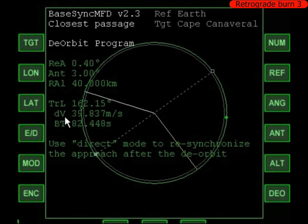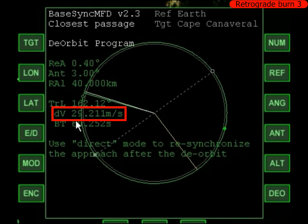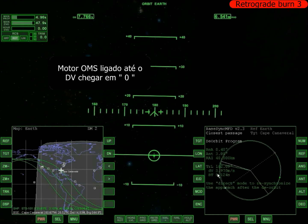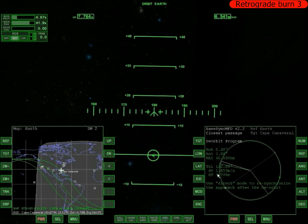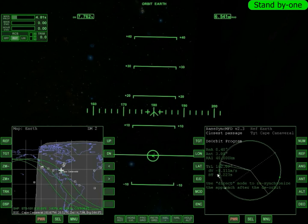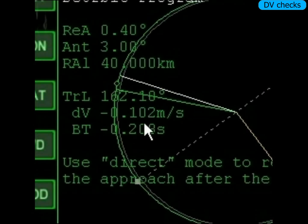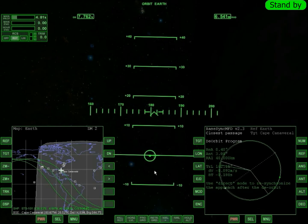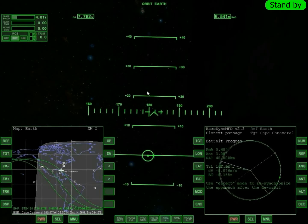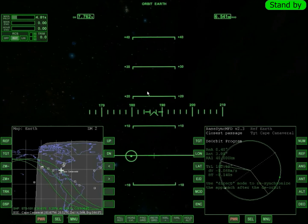Agora é o seguinte: tem um Delta V aqui embaixo — ele começou a cair. Quando chegar em zero eu vou desligar o motor. O MFD calcula a energia que eu vou precisar perder pra cair exatamente no ponto que eu quero. Quase... acabou — desliguei. Passei um pouquinho, não tem problema, é muito pouco, menos de um. Aqui já tá ótimo. A gente tá na altitude 169. De cara eu já vou virar a nave pra frente — desse ponto em diante a aerodinâmica vai contar.